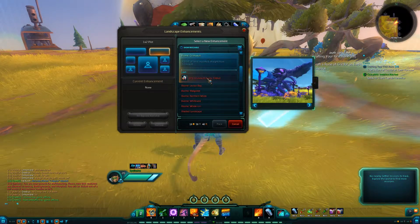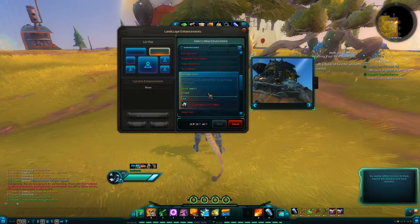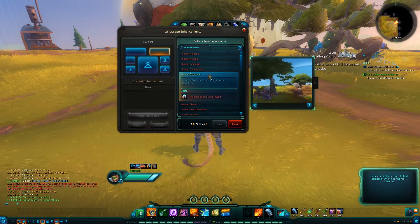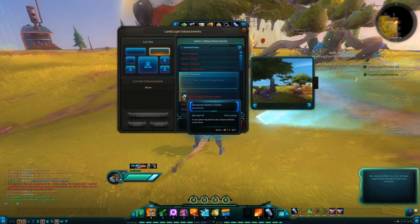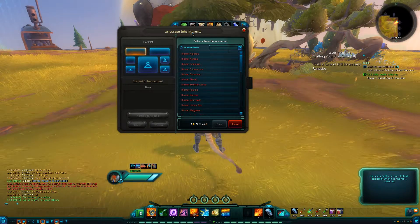There are also bio domes and a ferris wheel. There's a bunch of stuff you can add, but you have to go find the actual fab kits along the way. That's pretty much the gist of the landscape options.